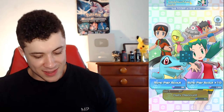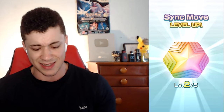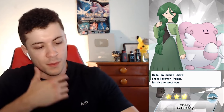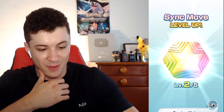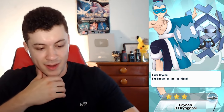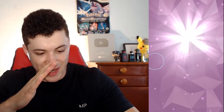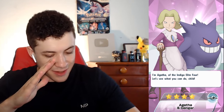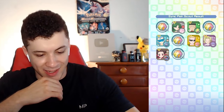Let's do more Sync Pair Scout x10 — I really want to get Chris. The annoying thing is we can still get duplicates of everybody I just got. Spending all this money does not increase my chances of getting one specific person, and that's a risk you take in a game like this. We got Liza again, Cheryl from Diamond/Pearl/Platinum, Ramos, Crasher Wake again, Lieutenant Surge, Agatha, Roxanne from the Hoenn region — and Mina again. Four of those were duplicates. That's kind of terrible.